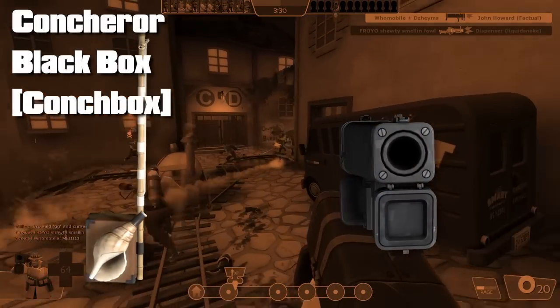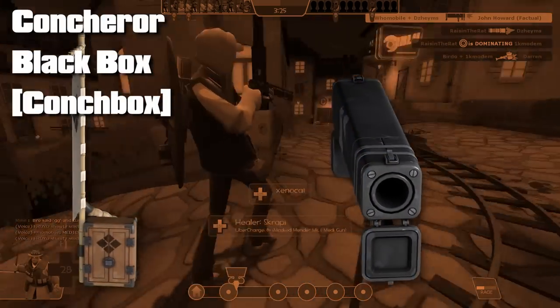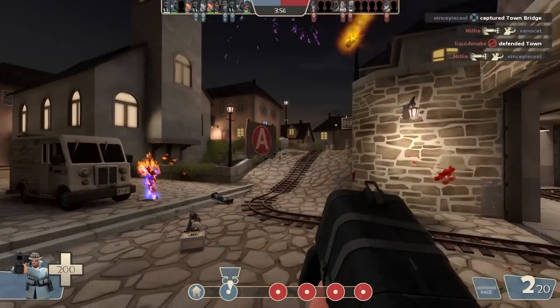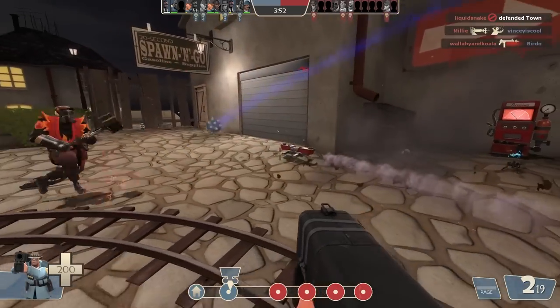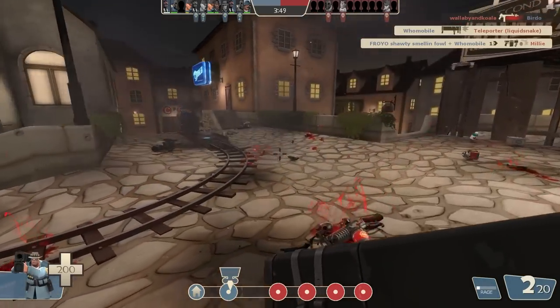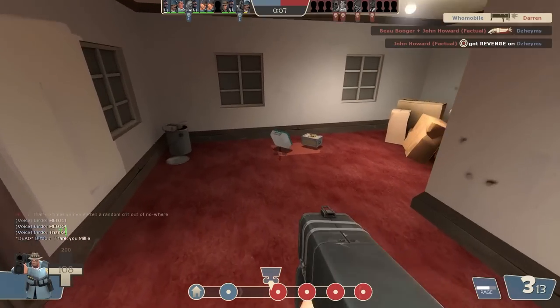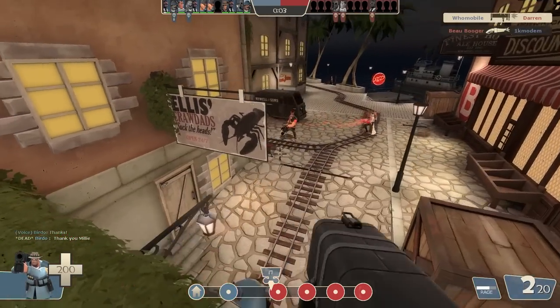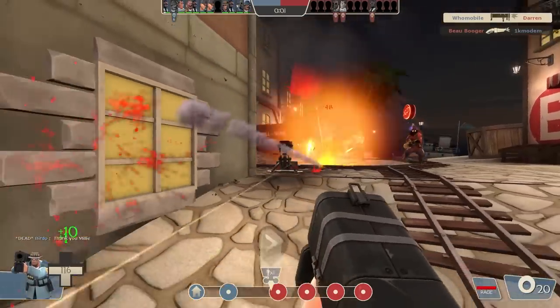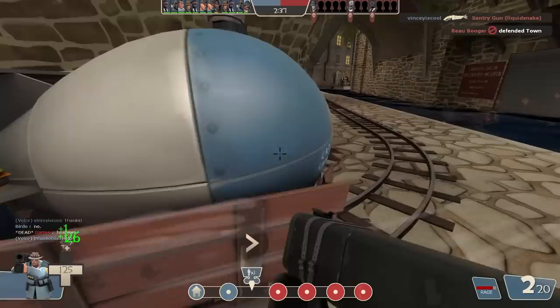Another annoying one for soldier is the Concheror and the Black Box. The Conchbox loadout is a dirty favourite of mine - passive healing and healing from rocket hits. Sounds fun for me, but not really for the other team. I don't think it's super unfair to fight against because losing that 4th rocket does hurt, and no secondary weapon means once you're out of rockets you're often out of luck. I still find I can survive battles that I really should have died in.